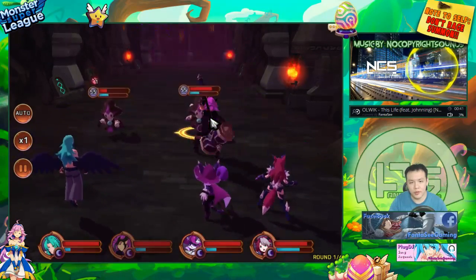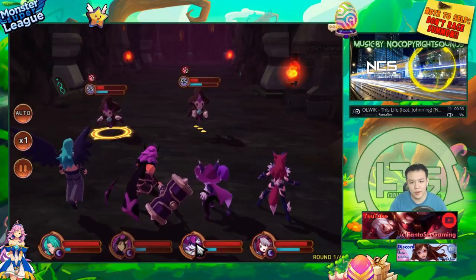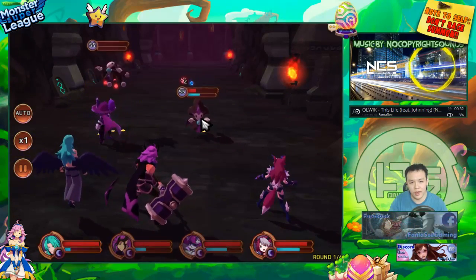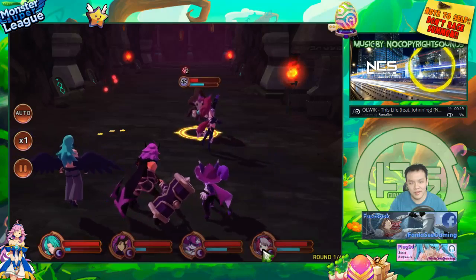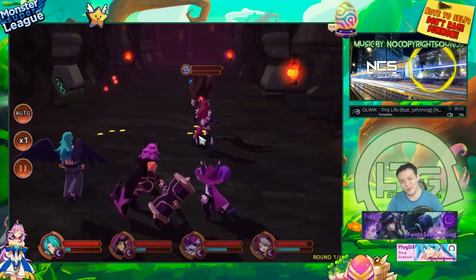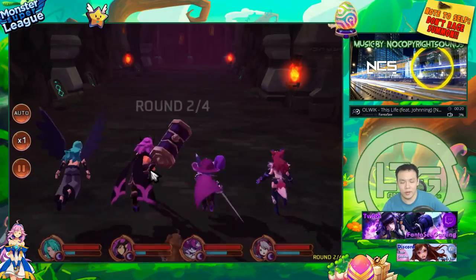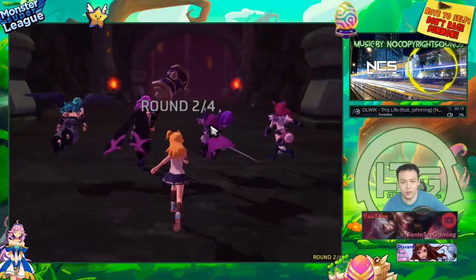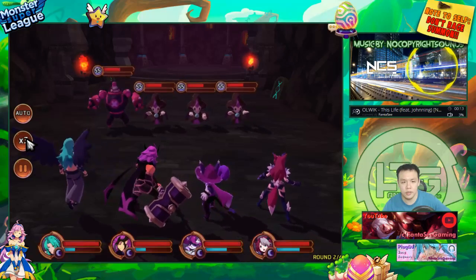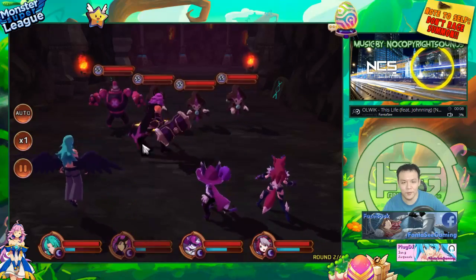I'll armor break this one as well and test the Dark Gotito's damage on first kill — 22k — and then have the Wild Fang hit for 23k. So the Wild Fang is definitely a little bit higher than the Gotito because of the Triple Attack gem and slightly better gems overall.